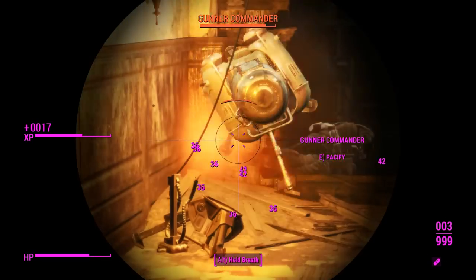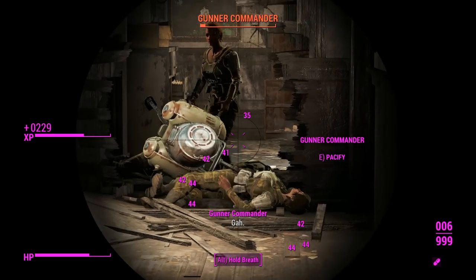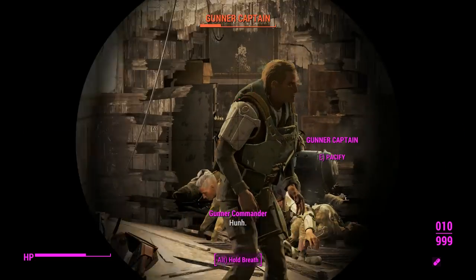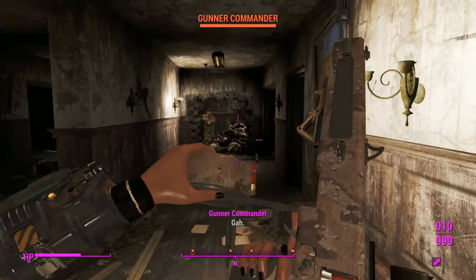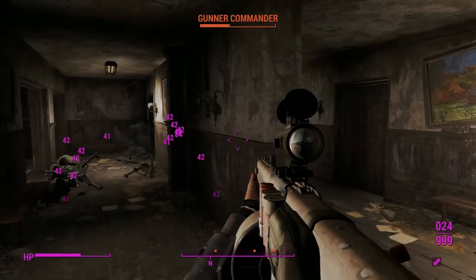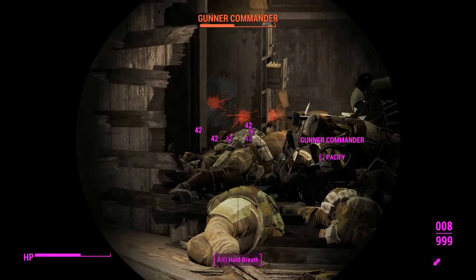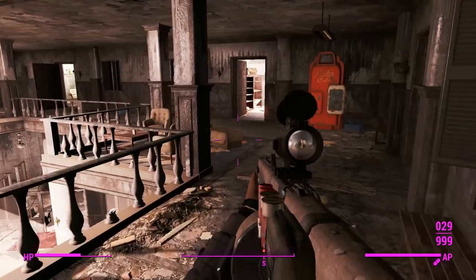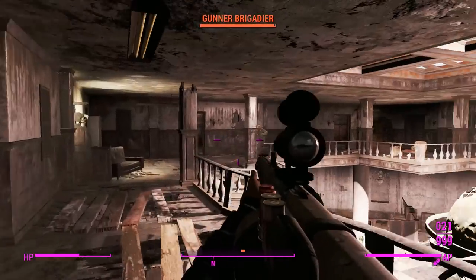Now we're getting into the crux of things — there's a whole lot of gunners flooding through this doorway. We'll just keep them all knocked down as we keep shooting. This would be easier if these turret corpses weren't blocking all the buckshot pellets before they reach their intended targets, but that's the price of having gore off. There's going to be a giant pile of corpses here soon. Despite this being semi-auto, I'm basically firing it as fast as you would an automatic version — if you've got a quick trigger finger you can actually outpace the automatic fire rate.